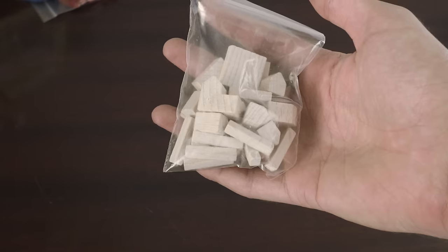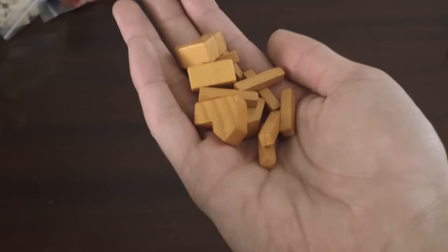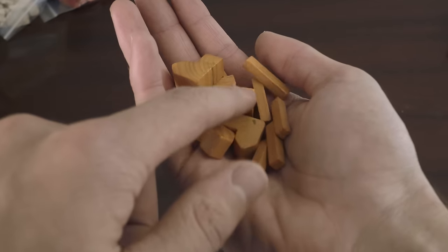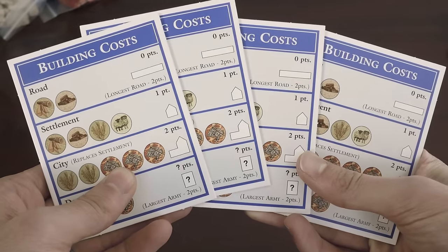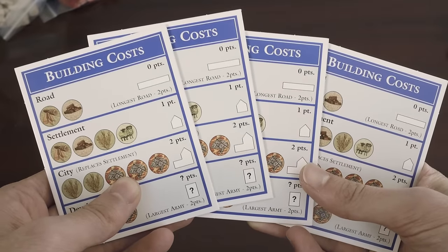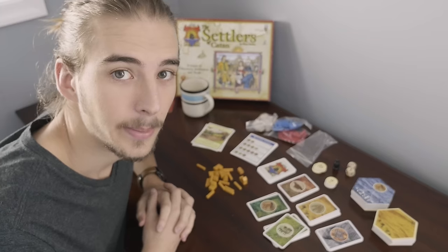There's houses or roads in a variety of colors. I always play with orange, and I usually win when I play with that color. They also include these handy building cost cards. These are very handy for telling the experienced players and the new players apart. Let's take a look at how you set up the game.